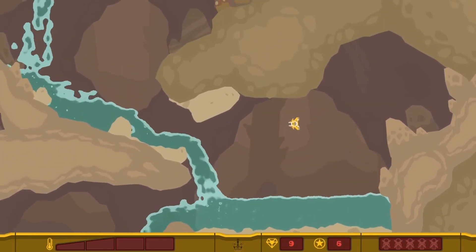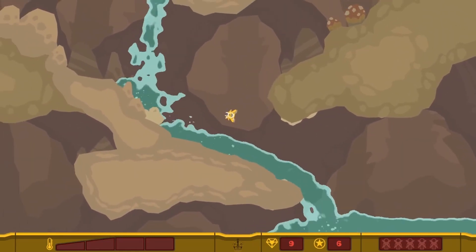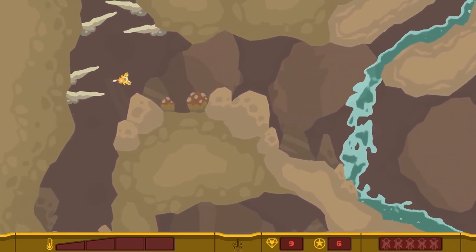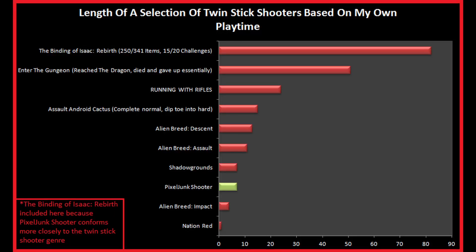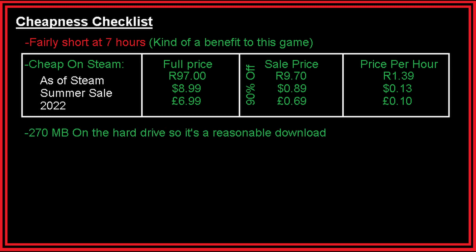So — enemies to dodge and fight, a nice atmosphere, very easy puzzles to complete, a nice pleasant gaming experience. But the game lacks distraction, apart from the diamonds and secrets, and thus the game can be a bit of a grind: complete this level, go on to the next. But don't worry, this game isn't particularly difficult, and in this case that may be more of an asset than a liability. And it isn't that long, so it doesn't outstay its welcome — it took me seven hours to complete and it was a worthwhile gaming memory. The game is cheap on Steam: 97 rand full price, 9 rand 70 on sale — that's 1 rand 39 per hour of gameplay, which is quite splendid. And it does have a very small, reasonable download size, as it only takes up 270 megabytes on the hard drive.